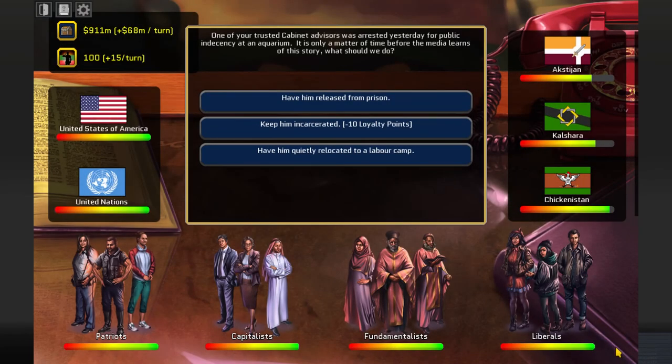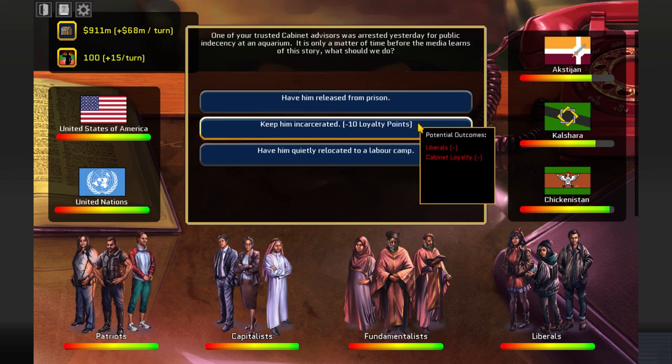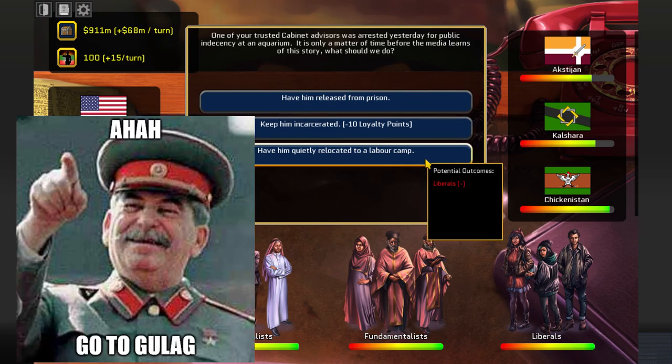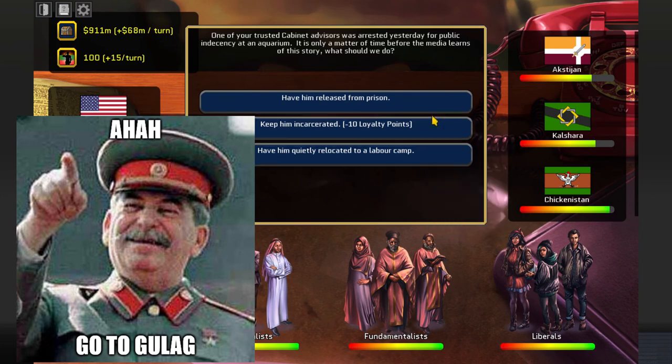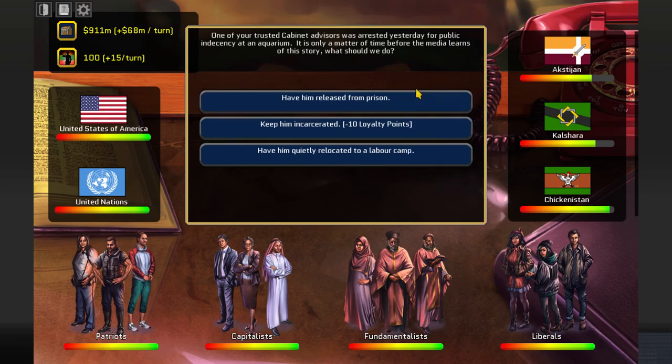One of your trusted cabinet advisors was arrested yesterday for public indecency at an aquarium. It's only a matter of time before the media learns of this story. Have him released, keep him incarcerated, or have him quietly relocated to a labor camp? Stalin will approve this. I'm going to click here - I want cabinet loyalty. I can upset fundamentalists and I can afford to do that.